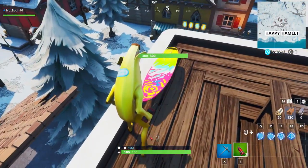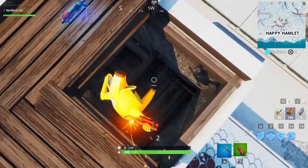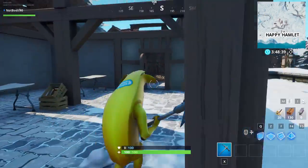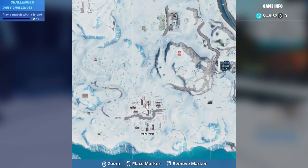We actually managed to destroy the entire clock tower in seconds. This over here was location number 3, next to Happy Hamlet on the minimap. We also spotted a new surfboard — basically a driftboard — which appears to be for a new event.